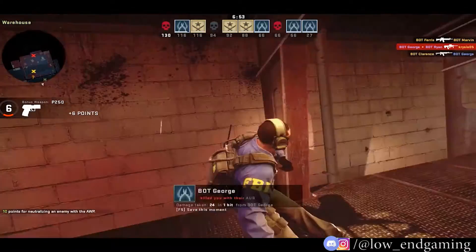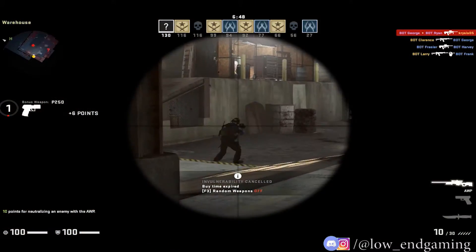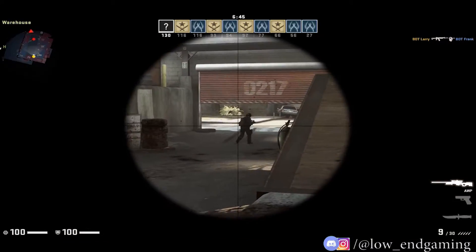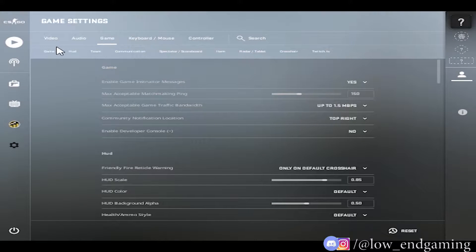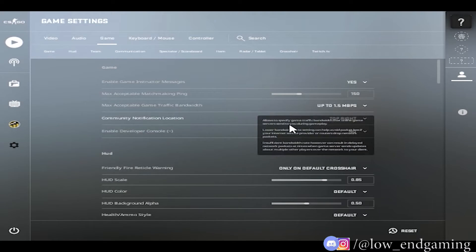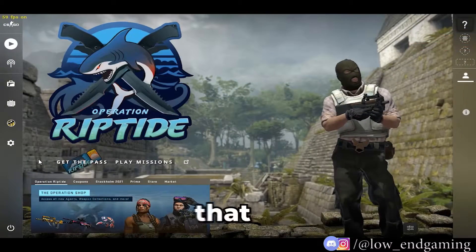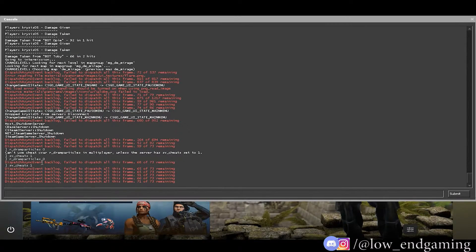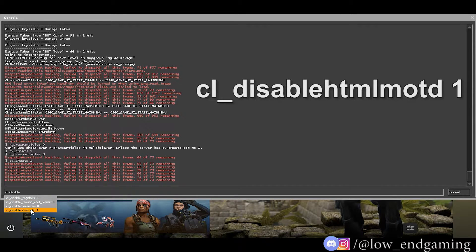Now let's move to the third step. For step 3, we will use some console commands of CSGO. To run the commands in the game, you should enable the developer console. To enable it, go to settings and click on game, then turn on the developer console. Now press the tilde key on your keyboard to open it. Note that all commands used in this video are given in the description below. Now in the console type sv_cheats 1 and press enter. Then type cl_disable_html_motd 1 and press enter.